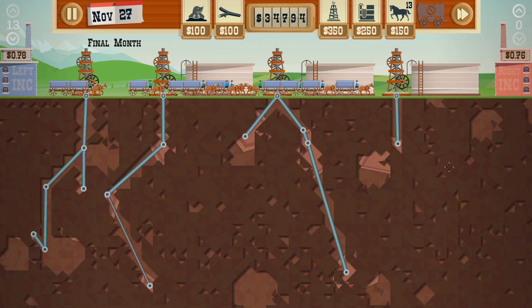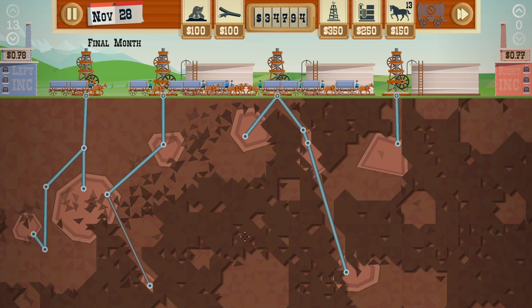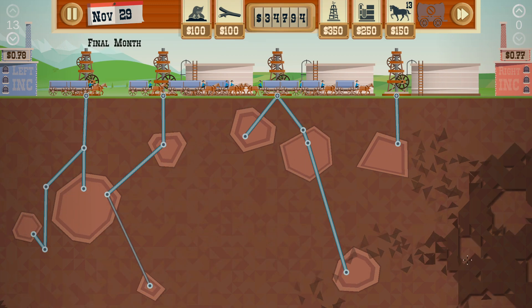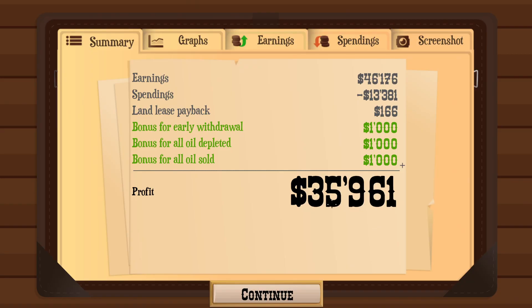Is there any oil left? So far so good - we got it! We got everything! Finally! I got an achievement for it - Empty Milkshake. So that's almost 36,000 and we got all of the bonuses. That's pretty good as well.